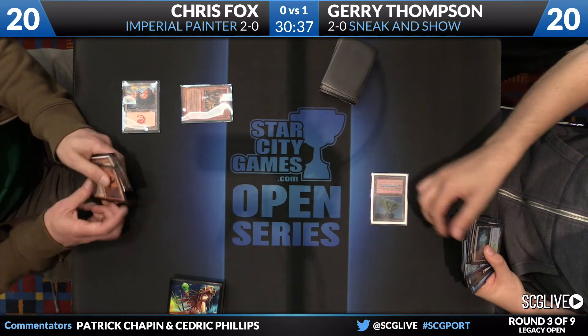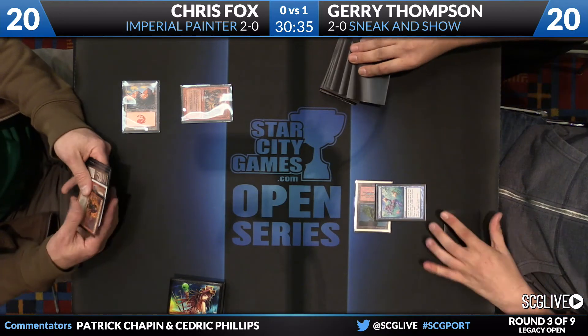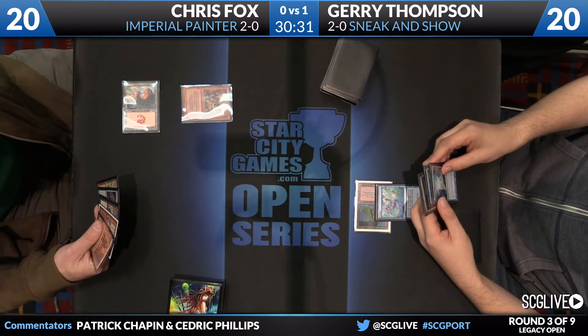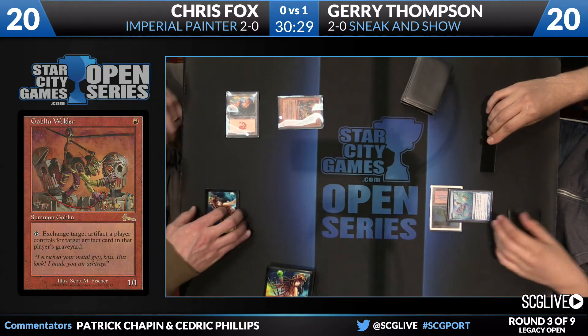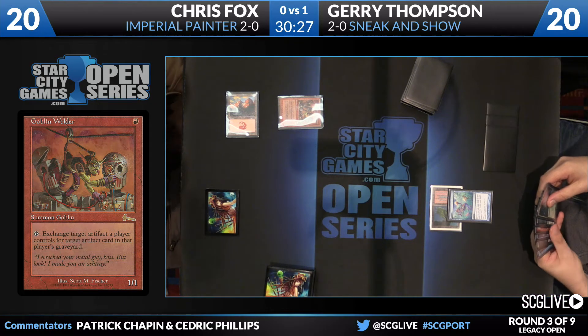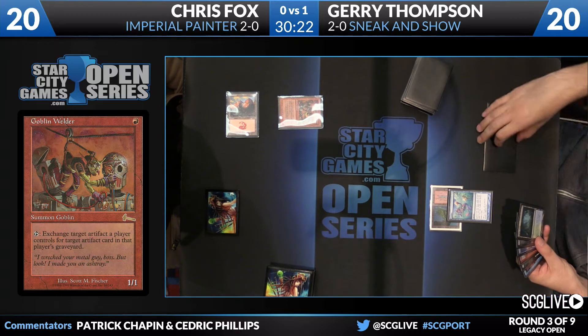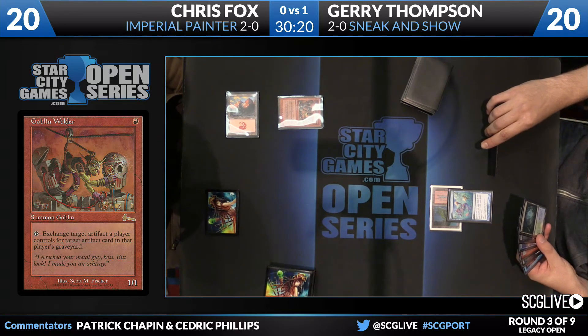He's sitting on a couple red blasts, he's sitting on the Top, he's got another land, and he's got an Ensnaring Bridge. Looks like one actual blast and one Yaya Ballard Task Mage. Ponder will be cast here by Jerry — he'll take a look at the cards on top of his deck and assess his hand as well. He does have a Sneak Attack in there already. You do see Goblin Welder.